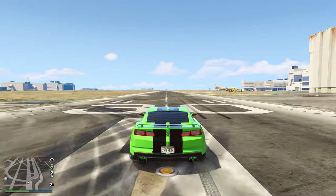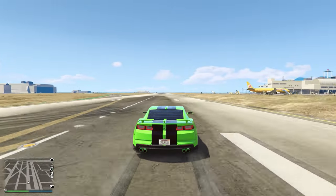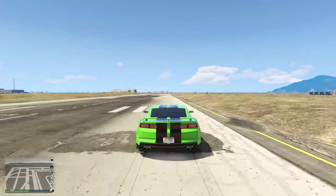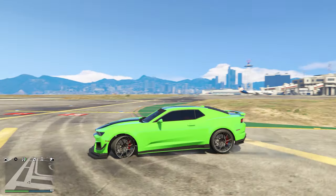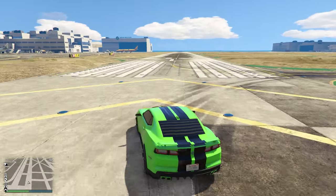Welcome back everyone to another Grand Theft Auto 5 video. In this video I'm going to be showing you how to do the speed glitch on the new Vigero ZX, which is the lookalike of the Chevrolet Camaro ZL1. This is a newer vehicle, and honestly the speed glitch works for a lot of the older ones as well, so let's just go ahead and get right into it.